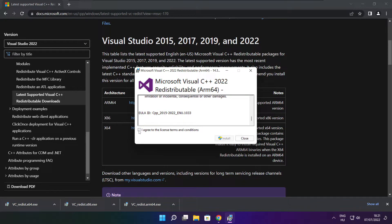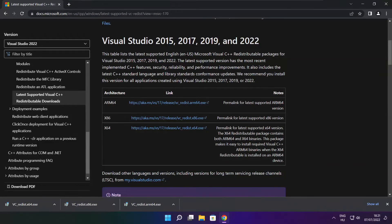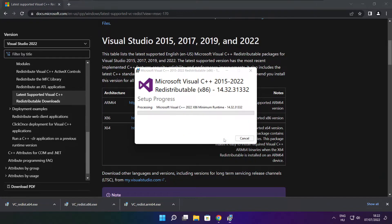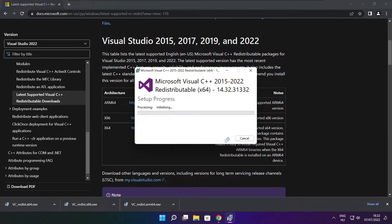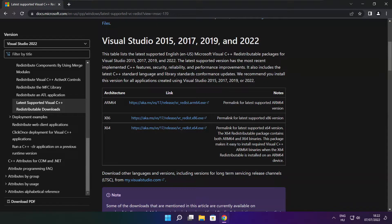Click I agree to the license terms and conditions and click install. If it fails to install, no problem. Repeat for the other files. Click close. Repeat for the other. Click close. Close internet browser.